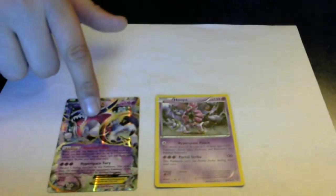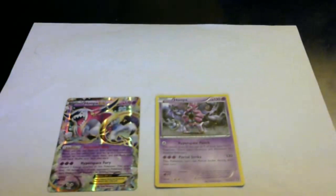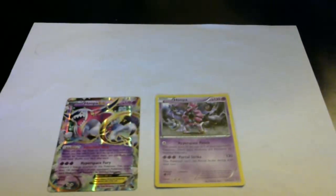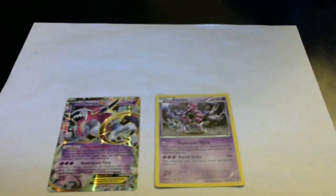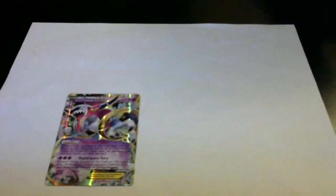What's the real reason we're putting this Hoopa EX inside our deck? Because of its ability. Its ability allows you to look for three EXs in your deck. So once you take it from your hand and put it on your bench, it allows us, whenever we get it, to find our three EXs.